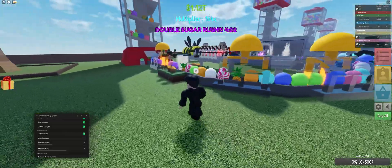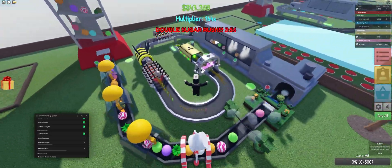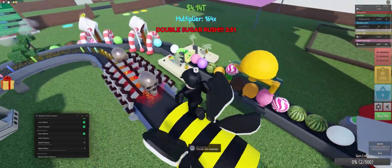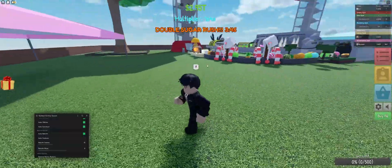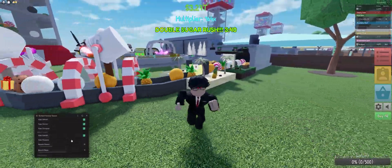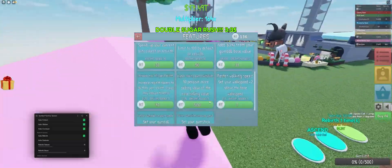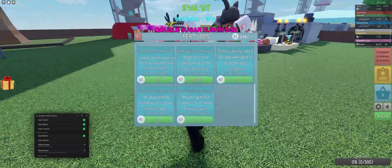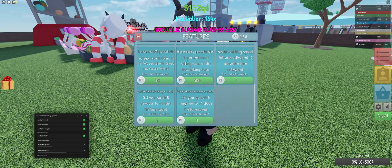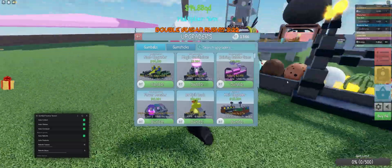I'm not sure if gumballs spawn more quickly when the conveyor gets faster — I haven't seen a negligible difference from that change, so I don't think it really matters. Keep in mind: when using Auto Features, it will not update the UI. The numbers will stay the same on screen, so you have to rejoin the game to actually see the changes.